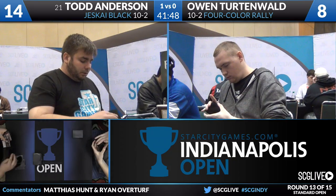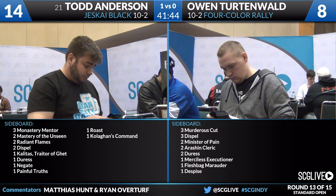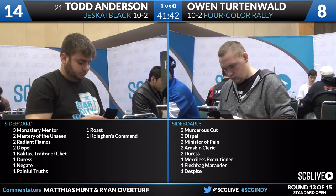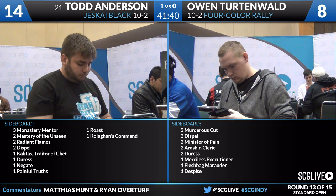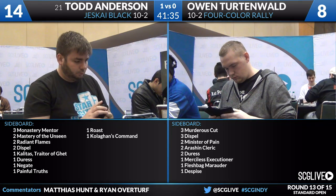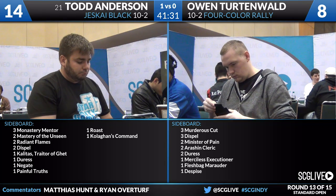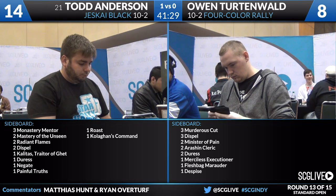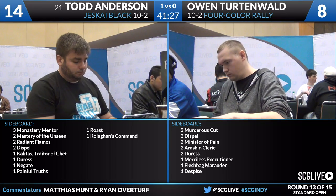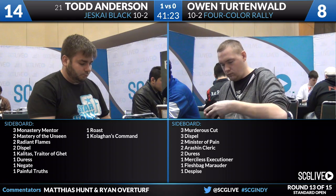A tough one for Owen, losing game one to Todd Anderson. Going over to the sideboards — for Owen Turtenwald on four-color Rally, he's got Murderous Cuts, Dispels, Minister of Pain, Eerie Interlude, Duresses, some sacrifice creatures, and a Despise. Against a deck that's so removal-centric, Dispel and Duress is pretty much the long and short of the sideboard plan here. Not much reason to try much else.